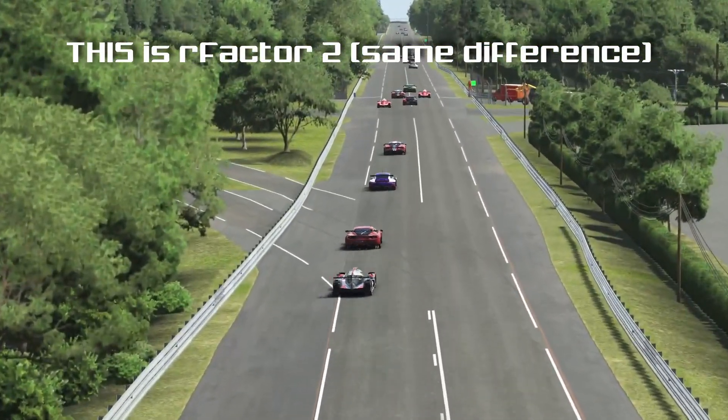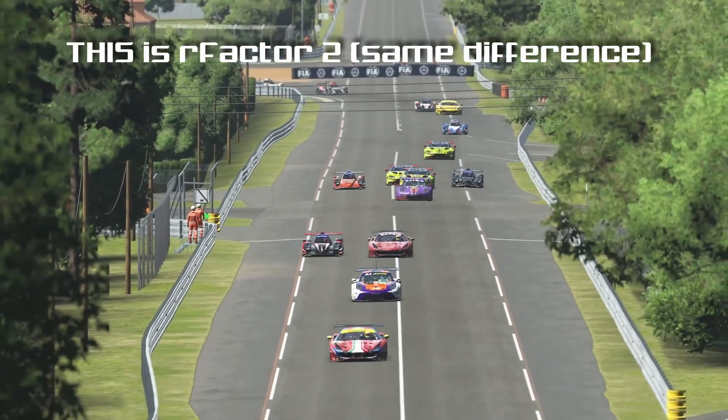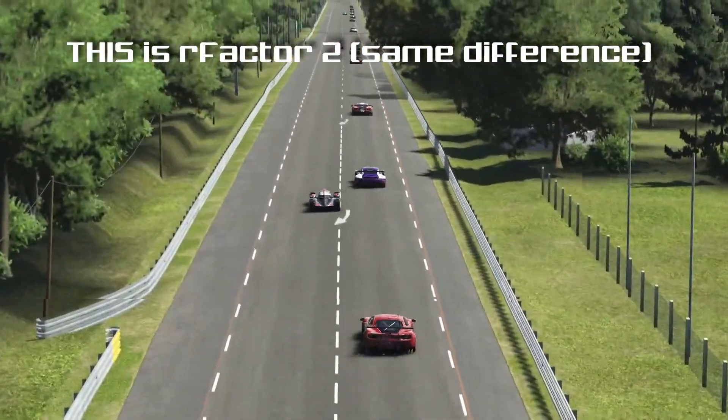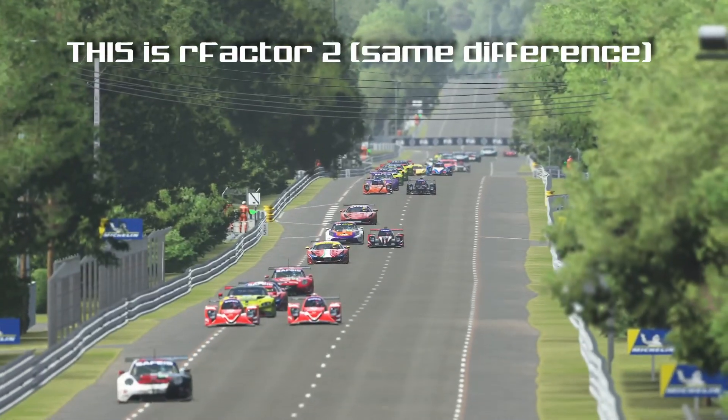Because of the way the Thrustmaster wheel was limited in its functions, there was no way to do anti-roll bar adjustment on board. Despite the new generation of LMH and LMDH cars being able to use it, neither was there a way to do some kind of hybrid engine management. We suppose it was not programmed into the sim yet.